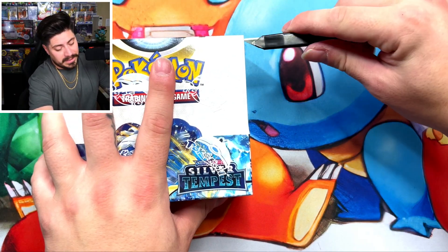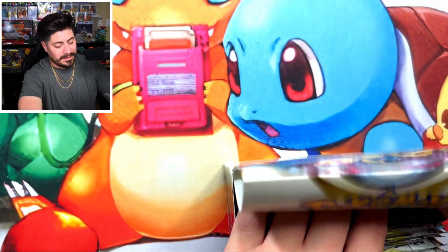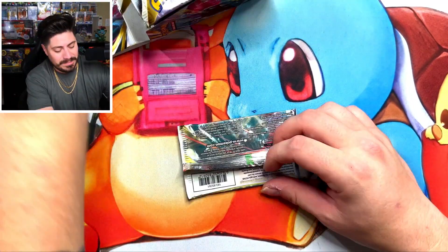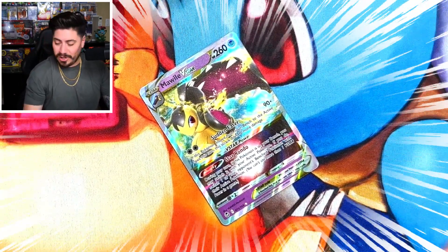That was booster box number one. Now let's go on to number two. This is a speed run, we're just trying to run through this. Should I have left some of this sealed, or should we just crack it open and have some fun? Number two, let's continue making a little bit of a mess — you do not want to see the floor. One of these days I'm going to take a picture of my floor and you'll see all these empty packs. Malamar V-Star, let's go!